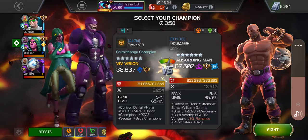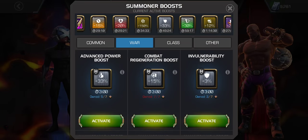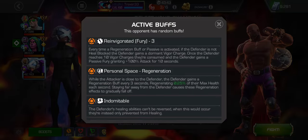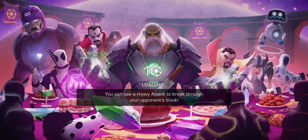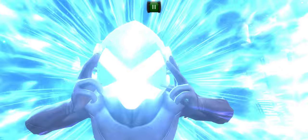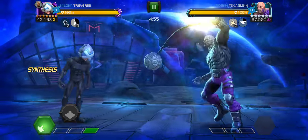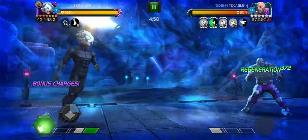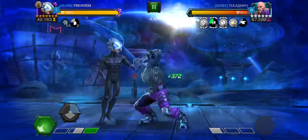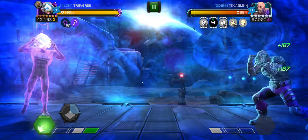First up, we have this Absorbing Man here. We're going to be using Professor X. I just want to get him a ramp fight before some of his later fights — he works fine for this fight. I imagine Doc Ock would also work here; he should just power lock him, so it shouldn't be a big deal. The goal here is parry heavy to his special 3, and then we win the fight. We do want to keep him out of his forms if possible. Here I'm just delaying so I can get a long charge in to build up as many Cerebral Charges as possible.